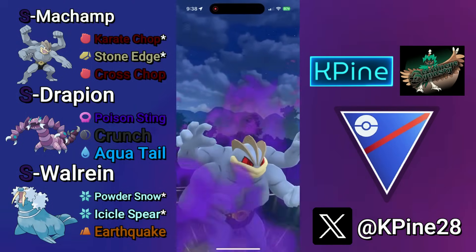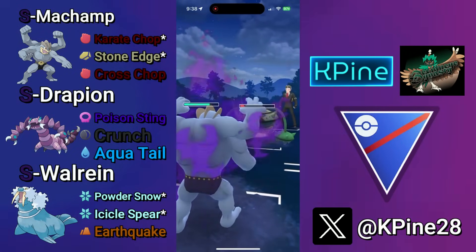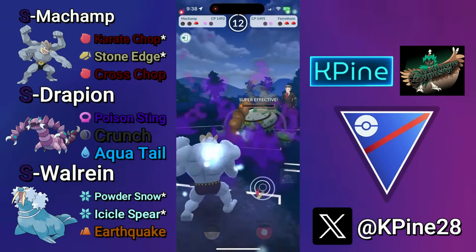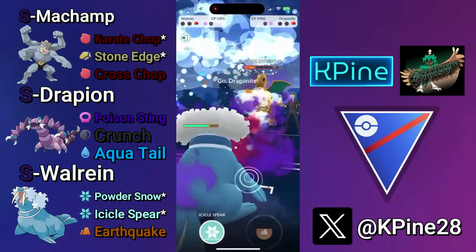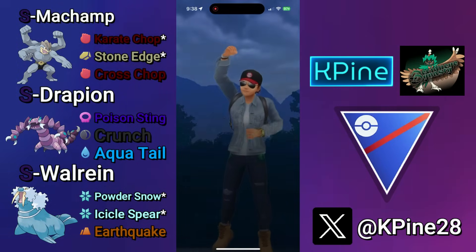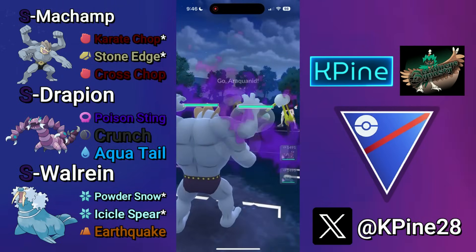I play to the CMP tie expecting them to throw right away, but they go for the extra Bullet Seed. Either way it does not matter — whether they shield that or not, I save the shield for my Walrein regardless, and it's going to be able to sweep that endgame. In comes the Shadow Dragonite — they cannot get to the back-to-back moves and we Powder Snow it down. GG's, and that should secure a 5-0 set. Now we're just looking for a 3-2 to be able to hit Expert.